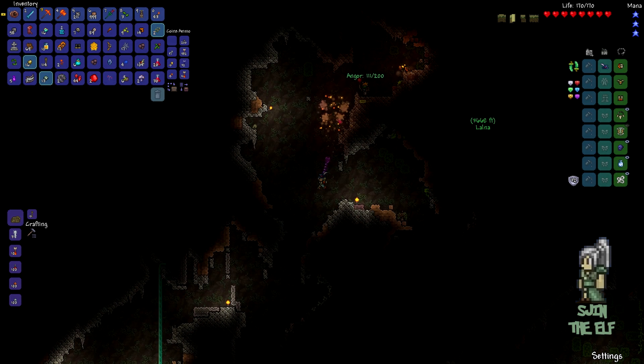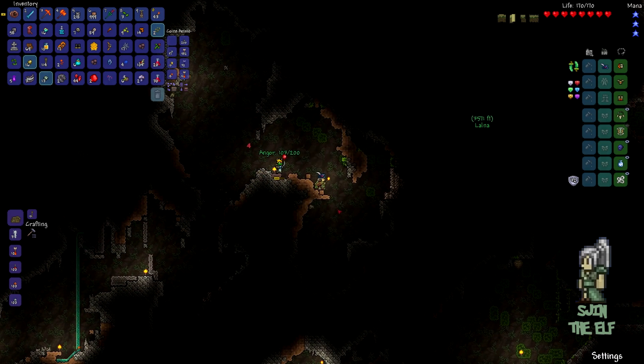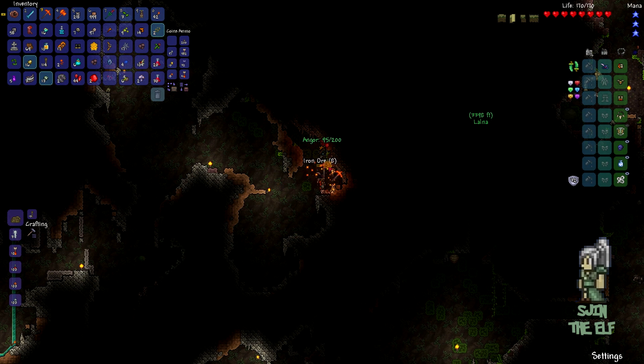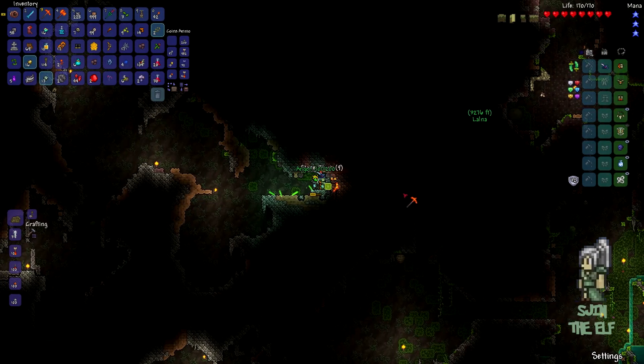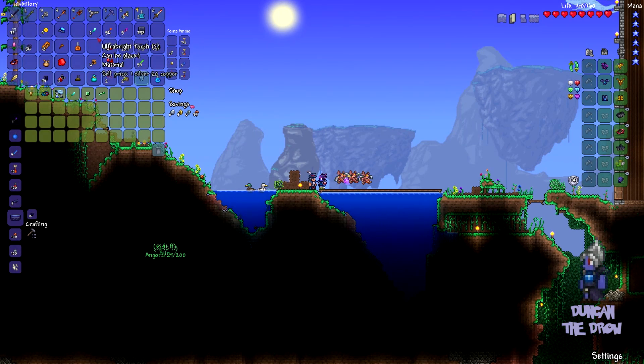I want to go back to that merchant. Bombs can blow you up! Yeah, I forgot about that. The traveling merchant might have some yo-yo stuff for me if I'm lucky. More iron - I don't see him, he could be anywhere. The map should say where he is. Follow me, brave goblin. He sells team items - green team platforms, green team blocks. We're the green team, that's correct! Ultra bright torches - they sound nice.